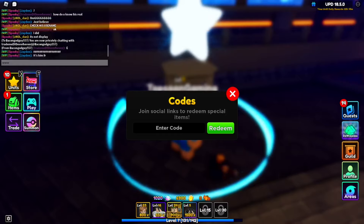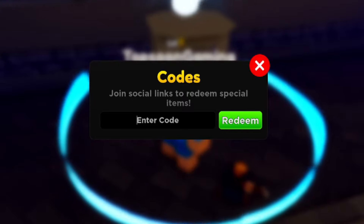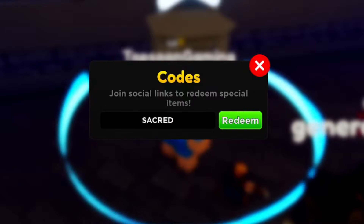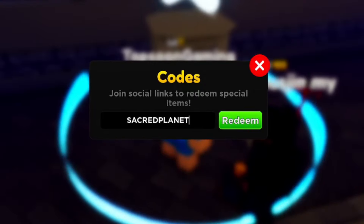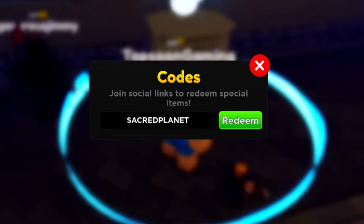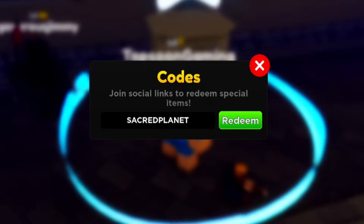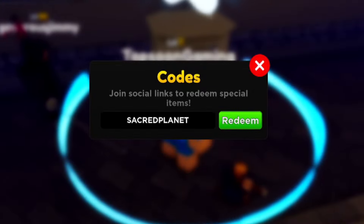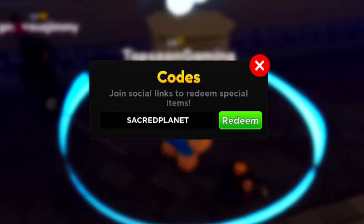To type a code, just walk into the code section — this is where you type all the codes for Anime Adventures. The first code is 'sacred planet' — S-A-C-R-E-D P-L-A-N-E-T. This code is new and active, dropped alongside the update. Redeem this for free gems; I think you get about 500 gems from it. I already redeemed it — pressing redeem gives me the 'code already redeemed' message.